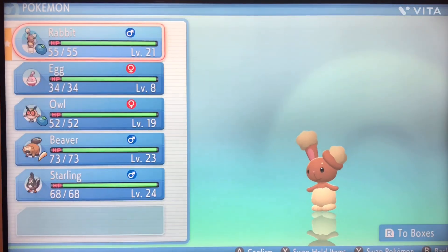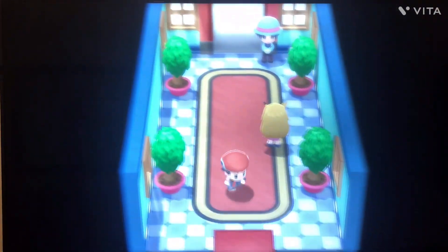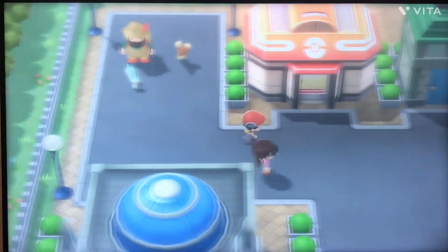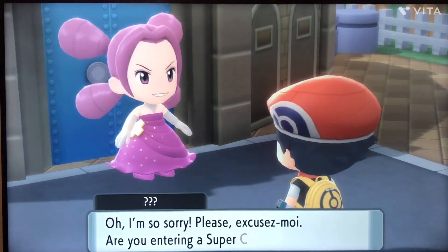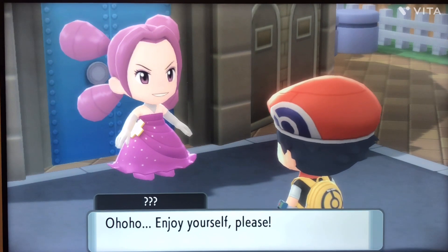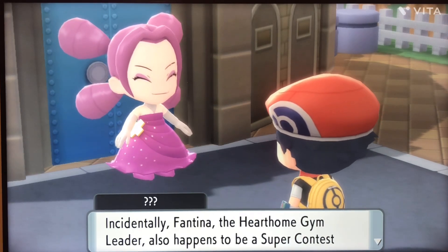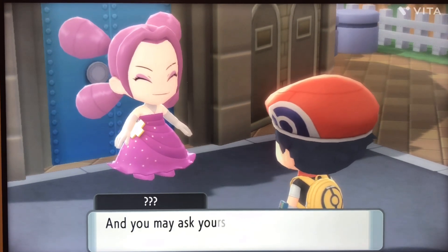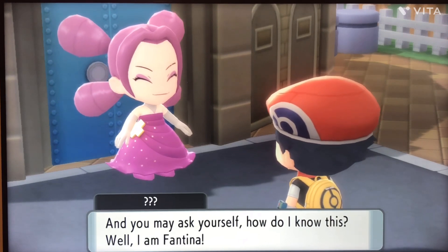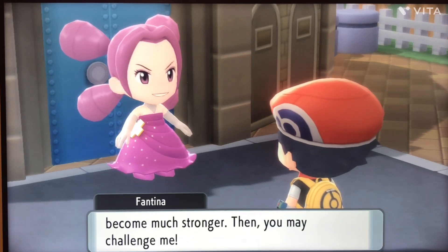We're gonna have Buneary follow us outside the square too. Now we need to go over here. You're entering the Super Contest — enjoy yourself. Incidentally, Fantina at the Hearthome Gym also happens to be a Super Contest show expert. She says you may challenge her, but not yet — you must become stronger first.